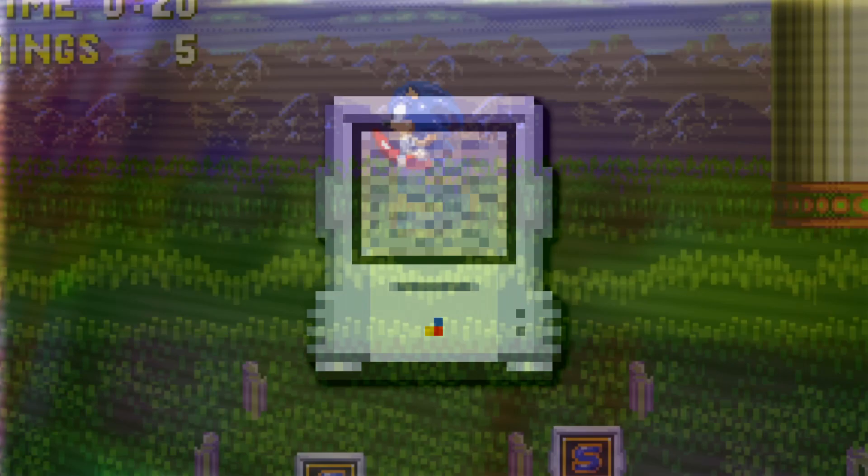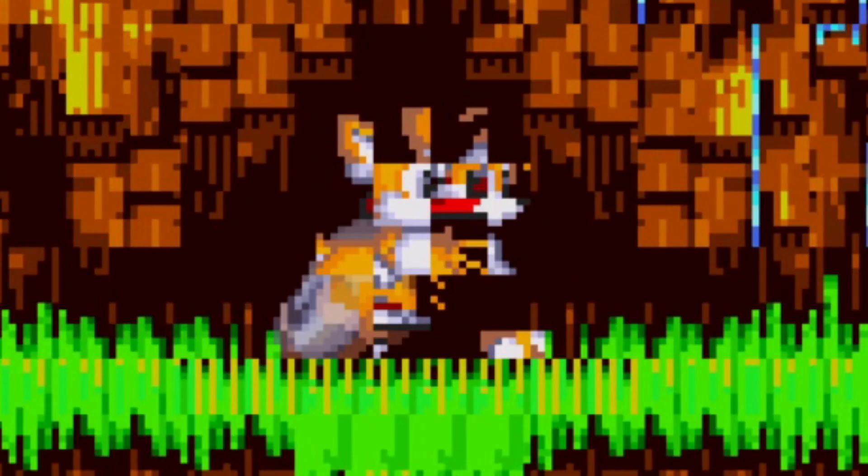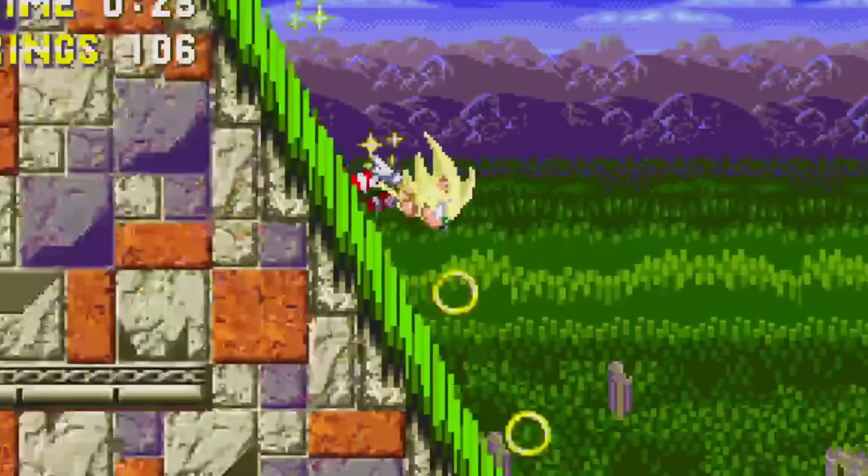The second unused monitor sports a big S, and yep, you guessed it — it transforms Sonic into Super Sonic, and Tails into something. A very nifty monitor for getting the super abilities without needing to collect all of the Chaos Emeralds.